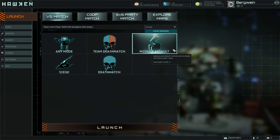Hey Pilots! Welcome to Harken Game Modes Part 3. Missile Assault, or MA for short, is one of the two so-called objective based game modes in Harken.